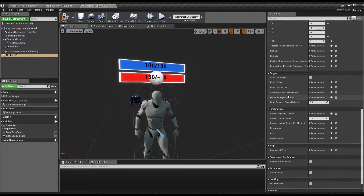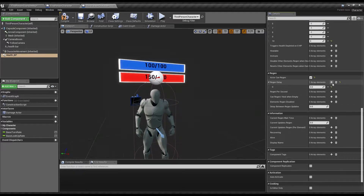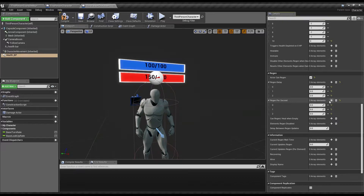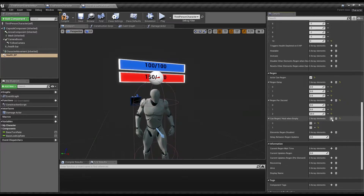Healable immune, regen. The shield can regen. So, let's say that after 2 seconds, we will allow our shield to regen at a rate of 20. And can regen or heal when empty, because it's a shield.